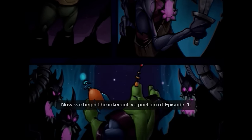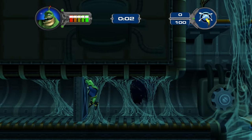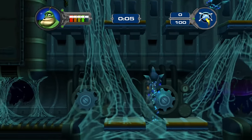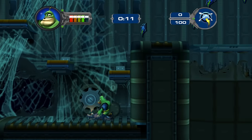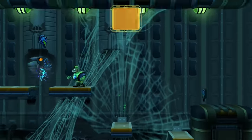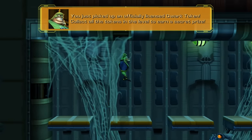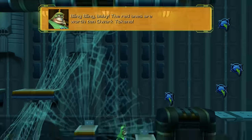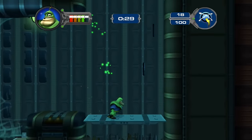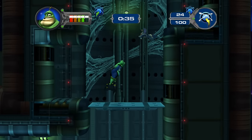Now we begin the interactive portion of episode one — 'Booty is in the Eye of the Beholder.' Oh, this is so awesome — it's a little Quark platformer! Now I remember when I played this as a kid that it was super tough, so let's see how bad I was at video games. Pretty bad. Disclaimer: I was really bad at video games when I was a kid. Quark token — collect all the tokens in the level to earn a secret prize. The red ones are worth 10 Quark tokens.